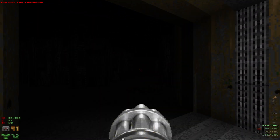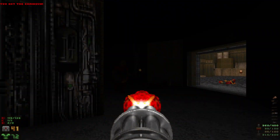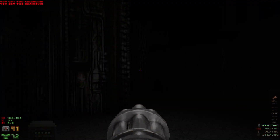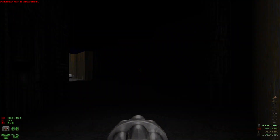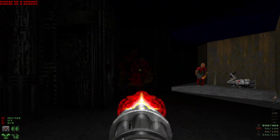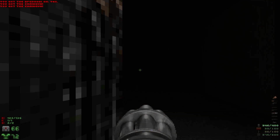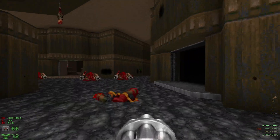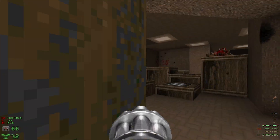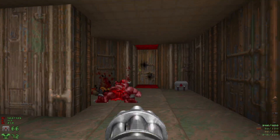We're gonna head inside here for secret number two. That chain gunner sounded like a shotgunner — that was really strange. Grab the BFG and take out all the chain gunners in here. That is going to be everything we need to do in this area, so we're gonna head down here and hop through the red teleporter.